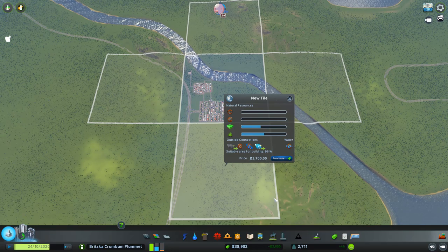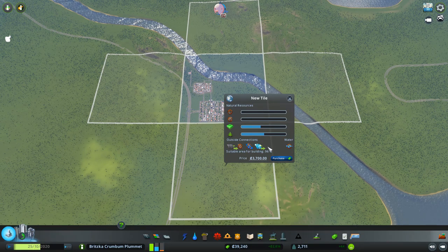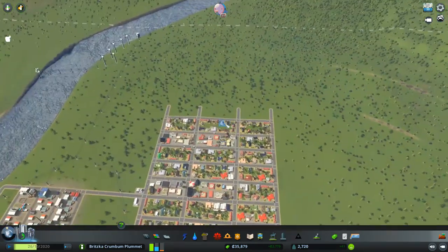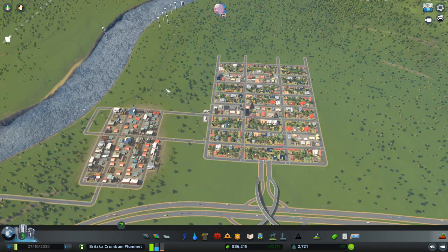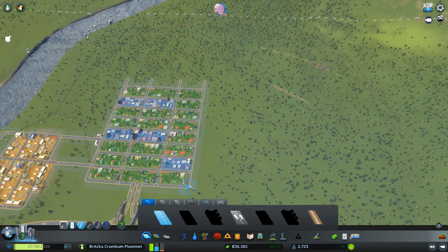How much do they want? 3,700 — that's actually not that bad. I think that'd be a smart idea; it'll give us a little more room to work with. Because we're going to get pretty crunched up here, I think we're going to be focusing mainly on industrial in this area. As we're going to need it anyway, let's start building some roads.